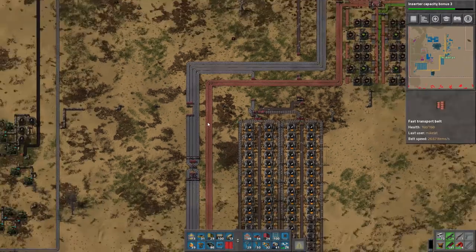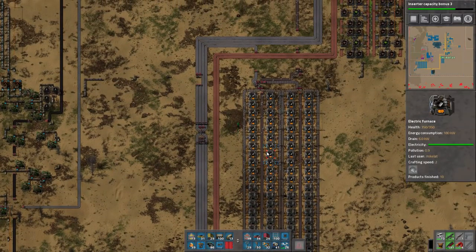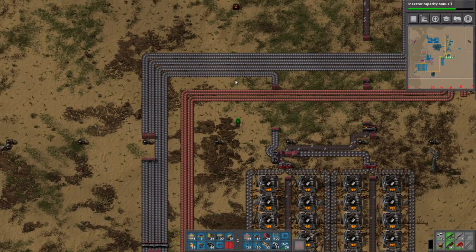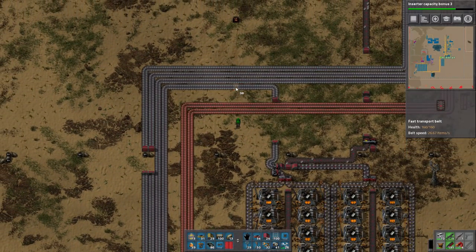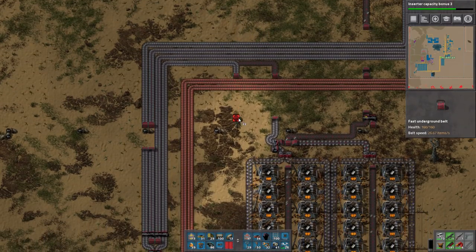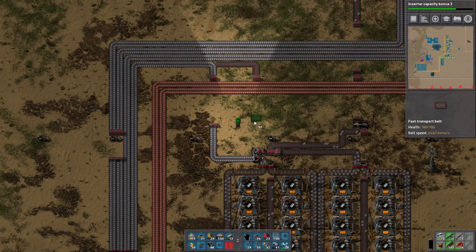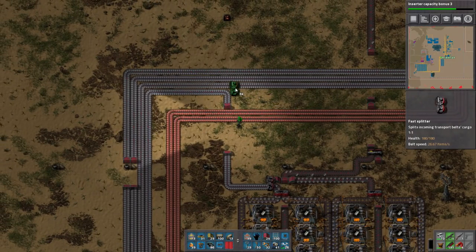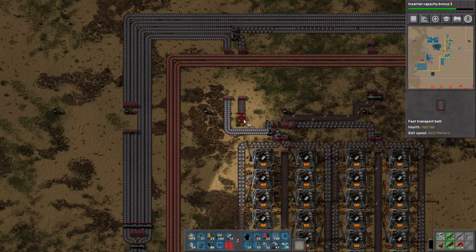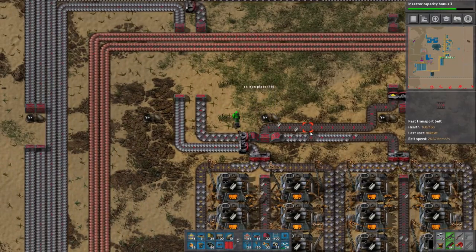Hi guys, welcome back to Factorio. So it looks like the furnaces kind of run at half capacity - you have to understand this isn't an exact science. I don't know, so I kind of have a little bit of a solution here for how to handle this. Because I don't think we actually need that much going into the top stuff, so here's what we're gonna do - we're gonna have a splitter here, bring half of its stuff down here. We'll see how that works out.